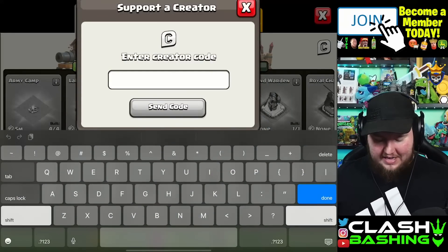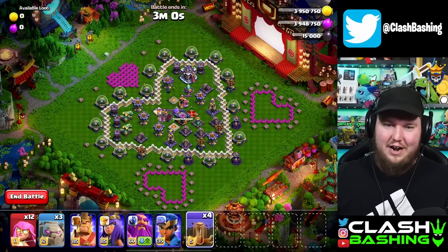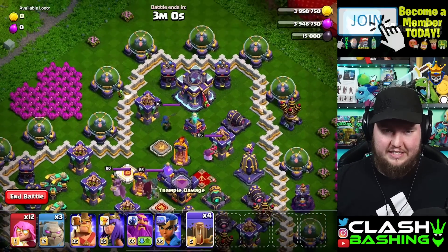If you are considering buying this skin, don't forget to click on that 'C' and enter code 'bash.' Let me show you guys how to beat this challenge — it's a fun one, and we're going to take advantage of the super archers' extended range.